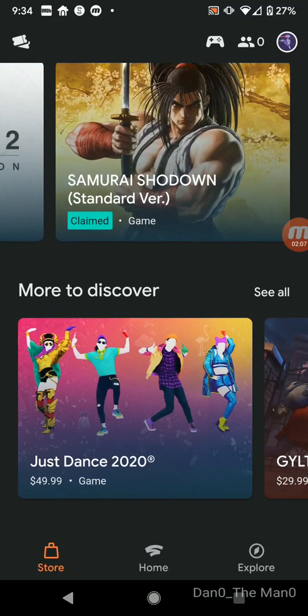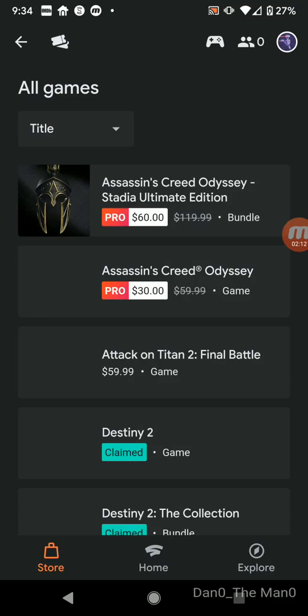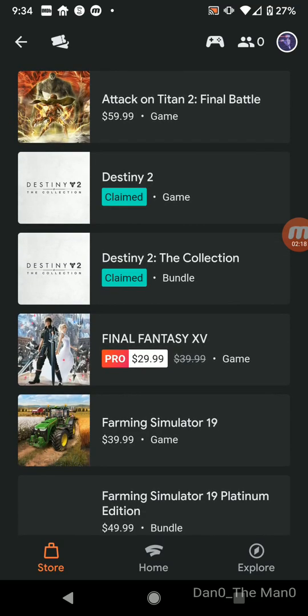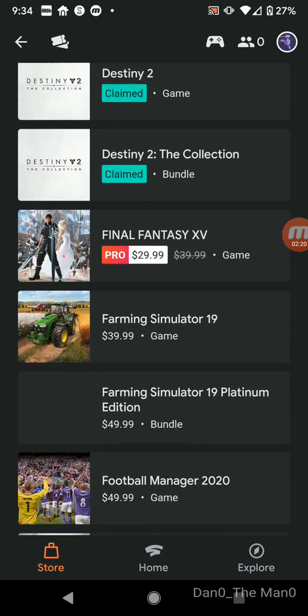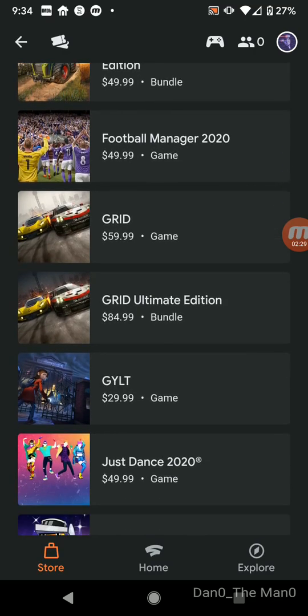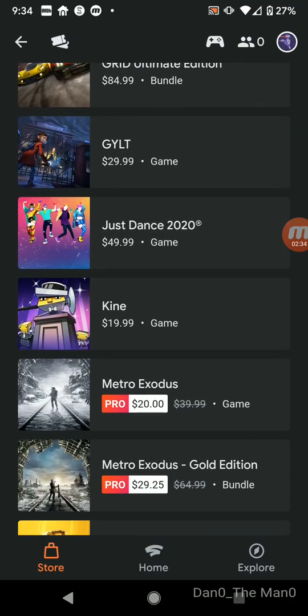Down here is more games. All Games will list every single game with the discounted price and then the real retail price. So you can get Farming Simulator for $40, the Platinum edition for $50 which is normal retail, Football Manager for $50 which is about normal retail, Gilt for $30, and Just Dance 2020 for $50. I was looking forward to getting that, but sadly it's not discounted.